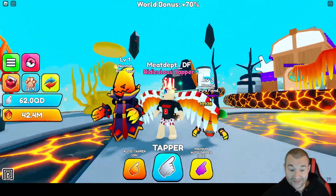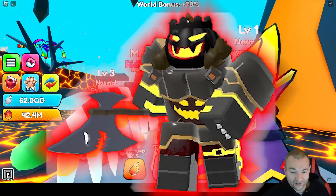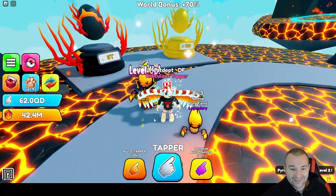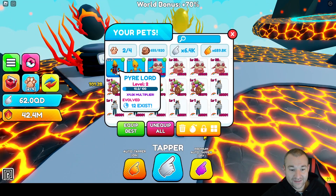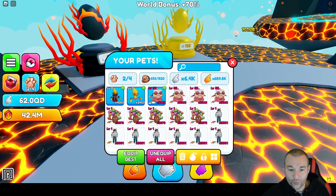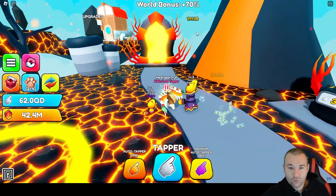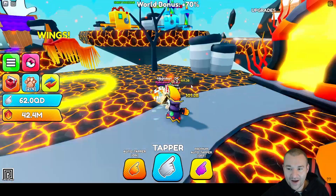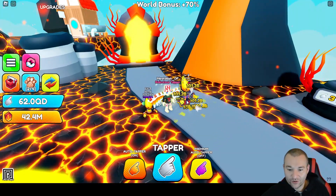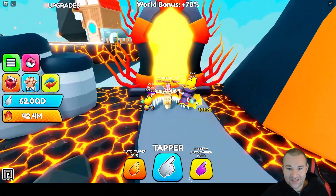That thing looks like we're preparing for Halloween with that lord sinister action. Absolutely sick. The stats on this one alone are 4,000. We've got to get a ton of these and beef ourselves up. This world also gives a 70% world boost, so keep that in mind — you're going to be getting a lot more taps. Get some friends going and tap away.